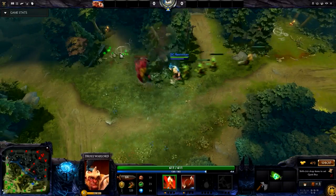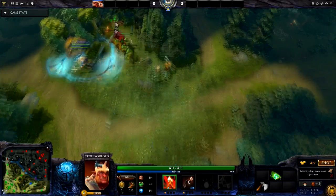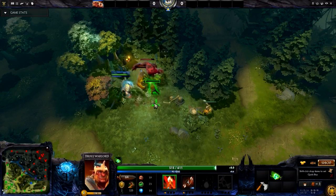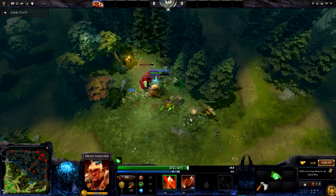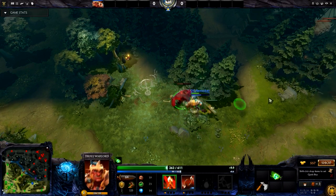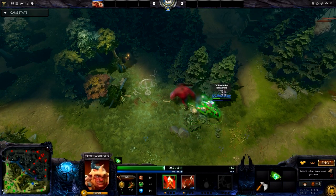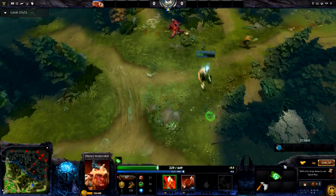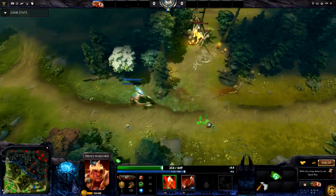Use your ranged Whirling Axes to pull creeps to the camp on the left. There is no exact timer you need to remember for these pulls — all of these pulls are done by feel. And speaking of feel, a big shout out to each stalker for getting this replay in. Both him and I have been playing this Troll Warlord 3 camp rotation for quite a bit, and this is probably the best replay we both collectively came up with.